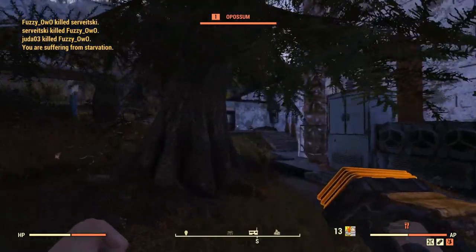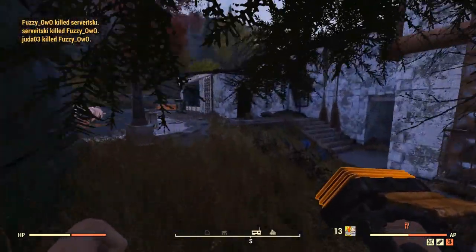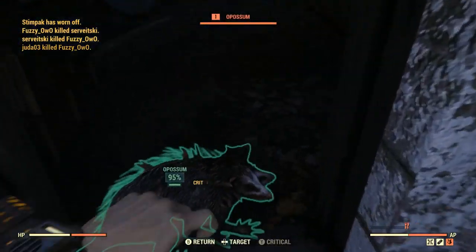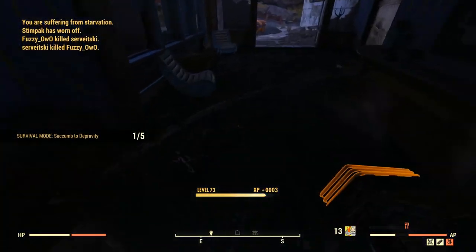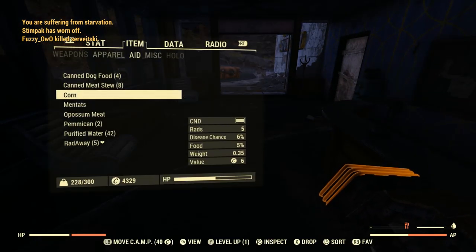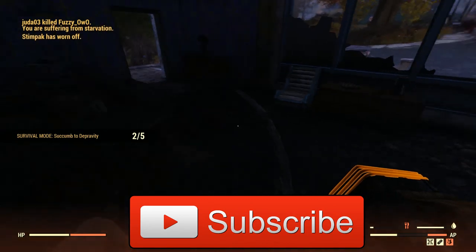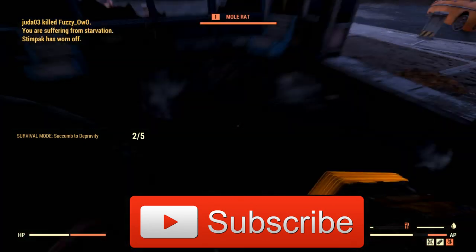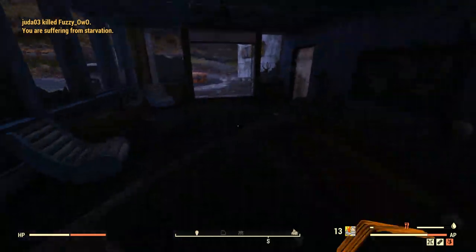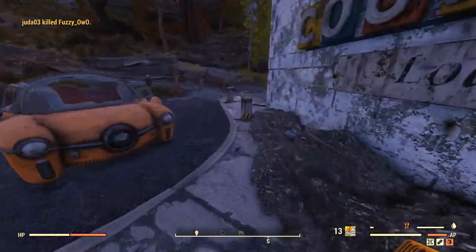I am just north of Flatwoods, right next to the motel, and here you can see the opossum that is almost always spawning there. He counts as a critter, so if you knock him out he's dead — that's one. And if you eat his meat, you can eat that meat and you've got raw meat eaten. That's two out of five right off the bat, so we're already about 40% of the way there.